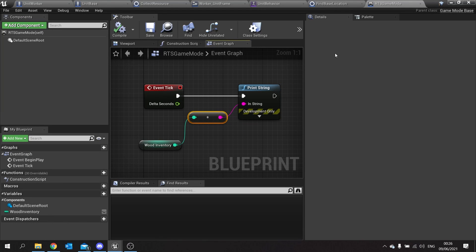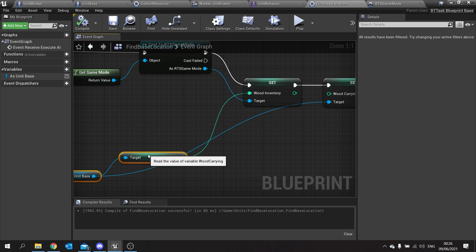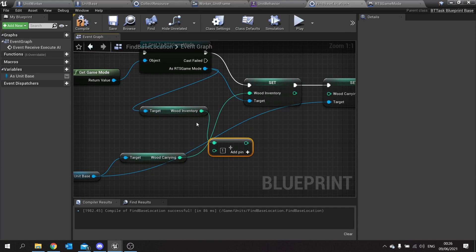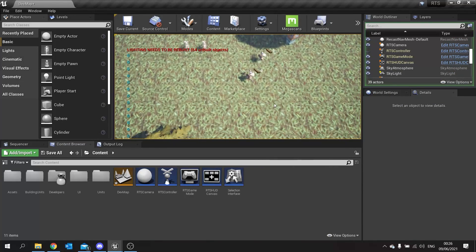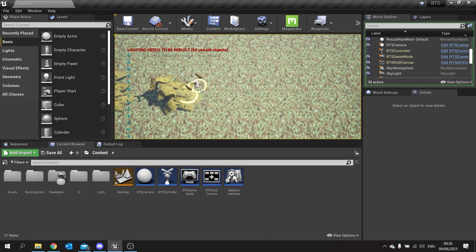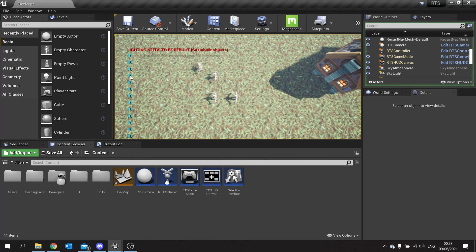One quick bug: in 'Find Base Location', instead of setting the wood inventory directly to the wood they're carrying, we need to add it to the current inventory. So we get 'Wood Inventory' from the RTS Game Mode and add 'Wood Carrying' to it. Now let's test — hit play, place the building, select the units, send them to the tree. They attack, gain wood: one, two, three, four, five — the tree dies and they automatically return to base, hand in the wood. The print string now shows 10. We've got 10 wood!